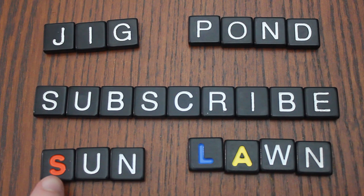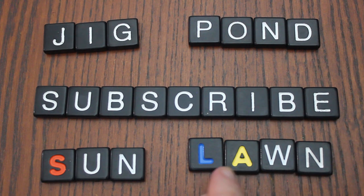Words with colored tiles will score double. So if there's one colored tile, a word normally worth one point is now worth two. When you have two colored tiles, you count it again for each one. For example, "lawn" would normally be worth two points, then another two, and another two for a total of six points.